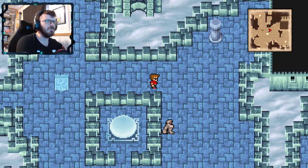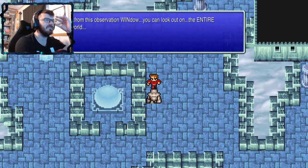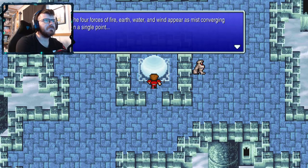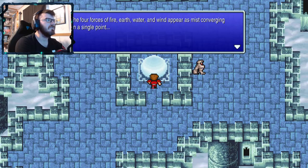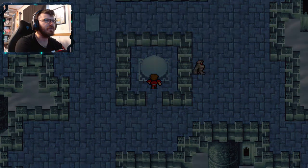From this observation window, you can look out on the entire world. The four forces of earth — fire, earth, water, and wind — appear as mist converging on a single point, a point at the center of the four altars. This must be the location of the chaos shrine.